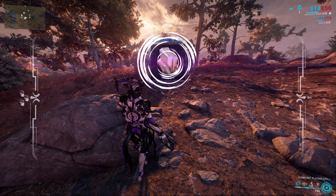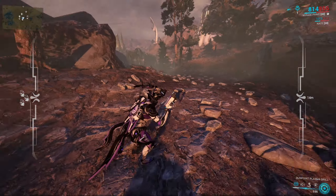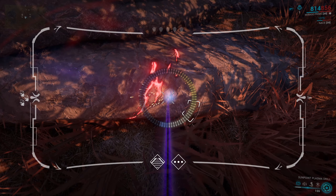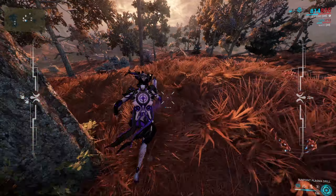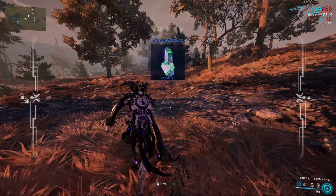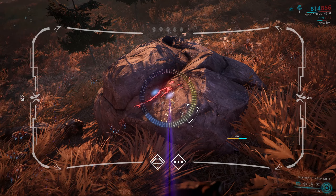When you have an active double resource drop chance booster you will find more gem veins and more of those slim brackets. It is also very important to note that the double resource booster will give you two times more resources, and you can even double that with the Smeeta Kavat's charm ability. That is pretty much how you can double the resources you get.